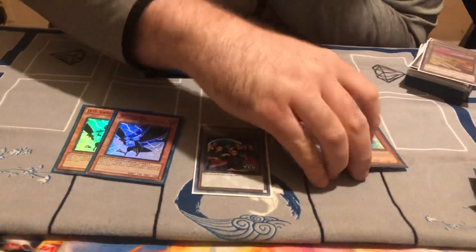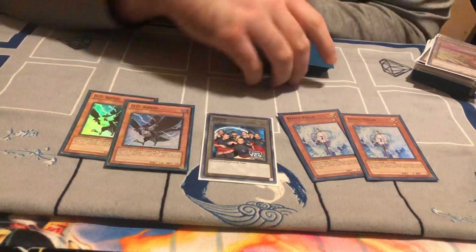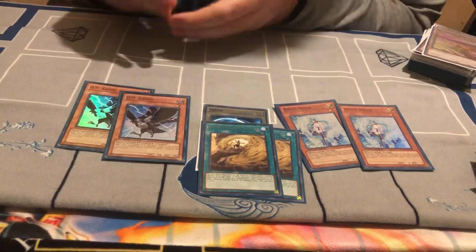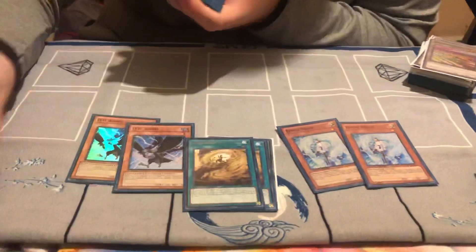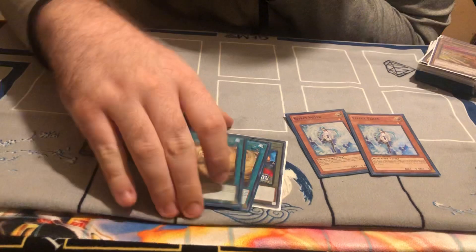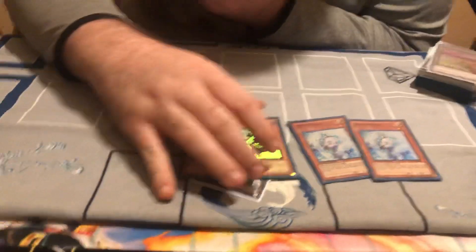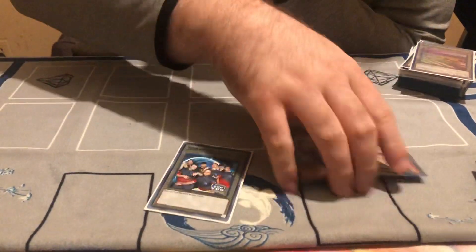Valor is just as good as Impermanence, or even better in this deck. With the Field Spell — if you control a non-effect monster or face-down monster and your opponent Special Summons an effect monster, you could draw two cards. So with this on the field, if you draw into Impermanence you can't use it, but if you draw into Valor you could just use it. Also the Field Spell makes your non-effect monster unaffected by monster effects, which is really good. Crow is just good this format — hits Salamangreats, Strikers, Orcust.